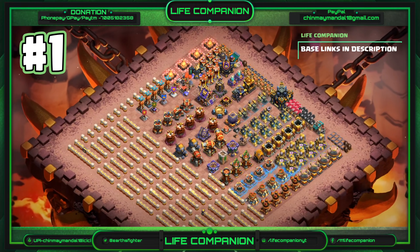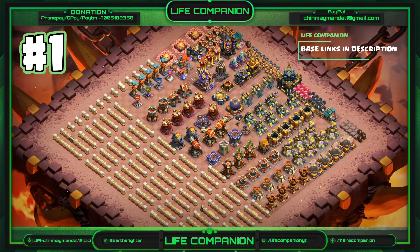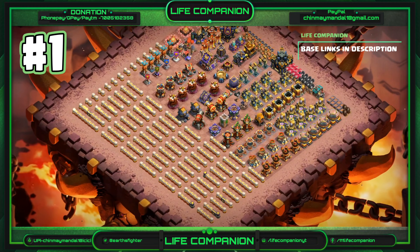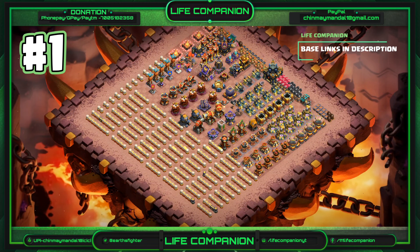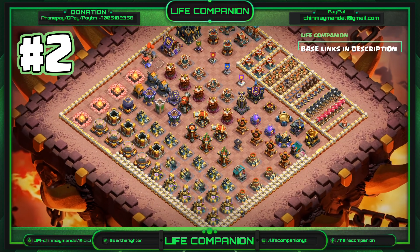As you all know, Town Hall 17 brings some amazing changes and challenges. One of the most significant updates is the merging of the Eagle Artillery into the Town Hall, now known as the Inferno Artillery. This powerful new feature makes Town Hall 17 a formidable core defense, and it's critical to have a progress base that complements this new setup.